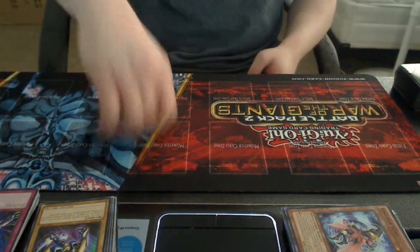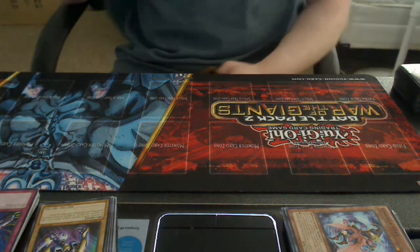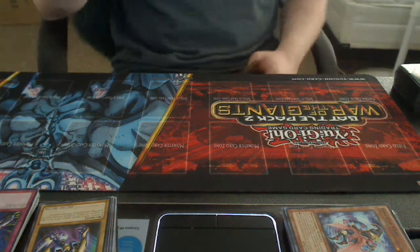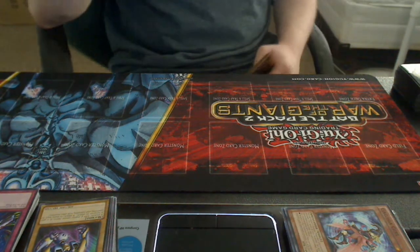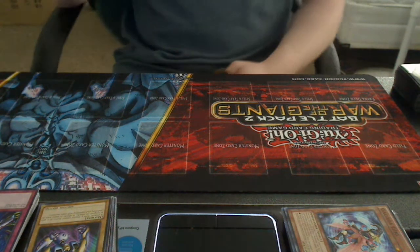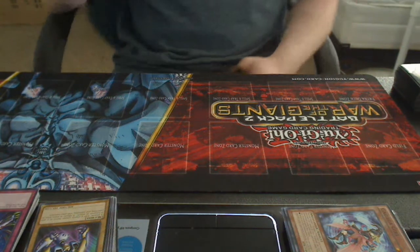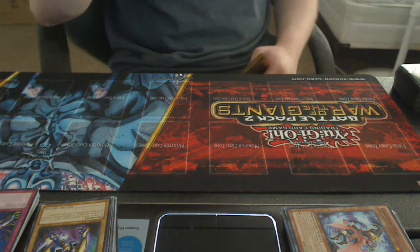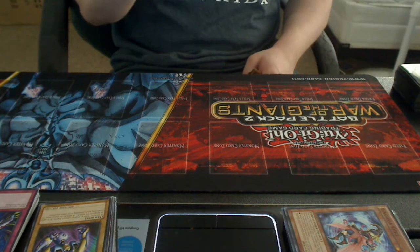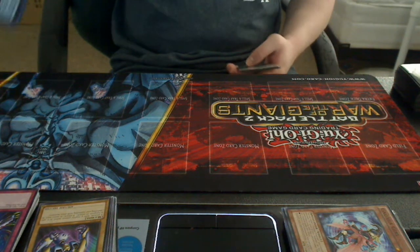Next, Ancient Orichalcos Dragon — this is Orichalcos Dragon's second form, or main form. He originally requires five Level 5 Orichalcos monsters. If this card has Orichalcos Dragon as an Xyz material, it gains this effect: detach all Xyz materials attached to this card, then add Orichalcos cards from your deck to your hand up to the number of Xyz materials detached. So he's pretty much a search-up for Orichalcos cards.